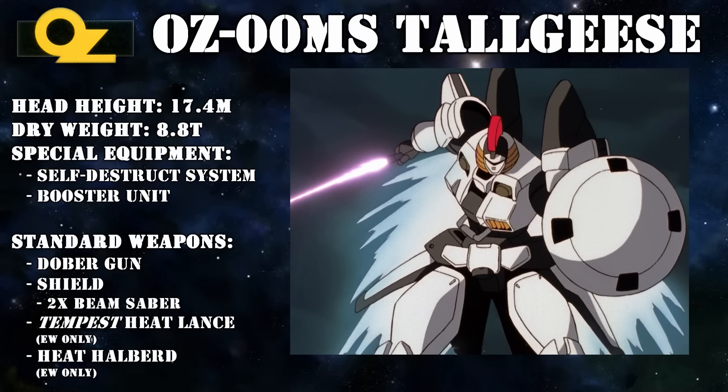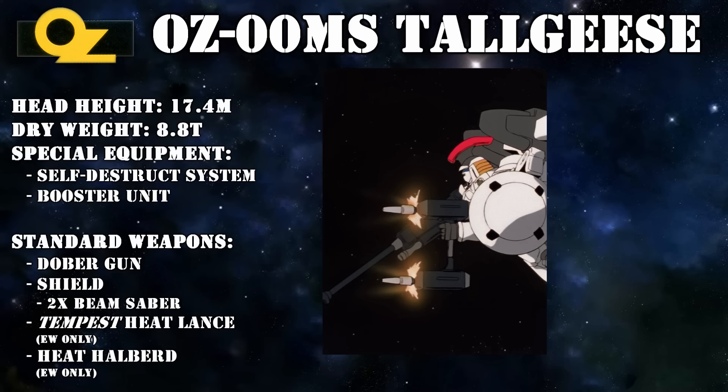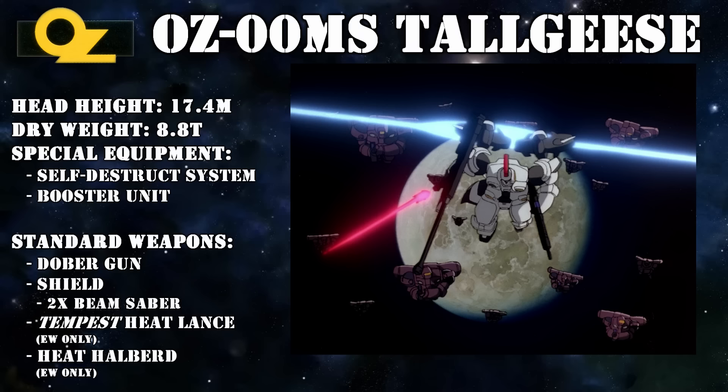Talking about beam weapons, the Tallgeese's standard weaponry was rounded off by two beam sabers that were stored on its shield. While this shield did come with a carrying handle, it was designed to be attached to the unit's left shoulder armor. In addition to this, the Tallgeese could use a variety of other weapons — at one point it was outfitted with a bunch of extra missile launchers, and the intro shows it is fully compatible with the vast arsenal of Leo weapons.